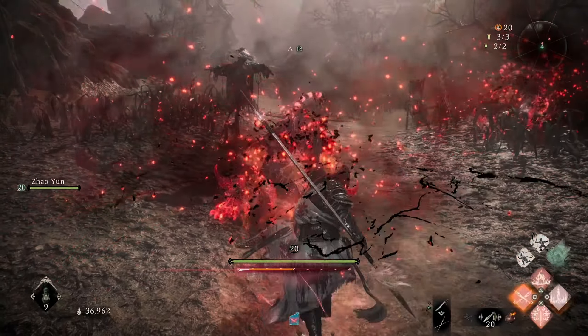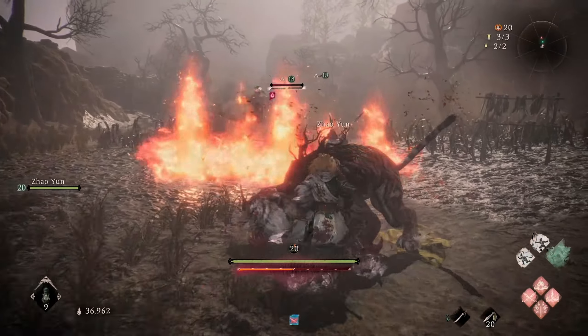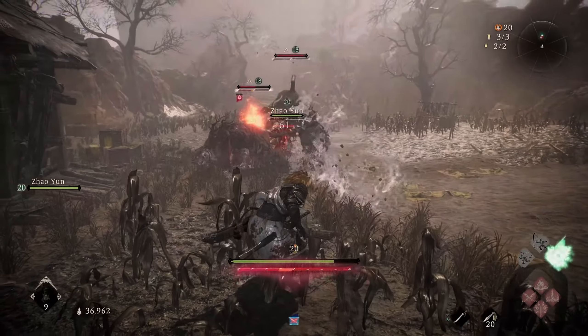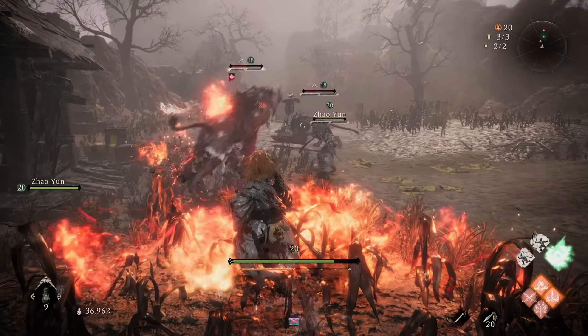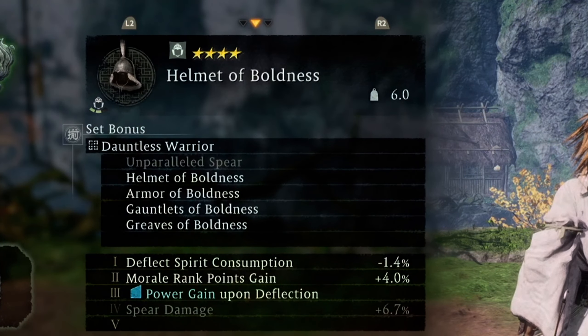When you go on a single player mission you will almost always have an NPC companion with you. These companions do more than just serve as a temporary distraction for bosses. If you build enough relationship with any given NPC ally, you can get their armor. These are 4-star armor sets and they come with a bonus for having all pieces of their armor set equipped.